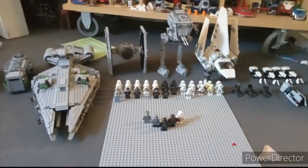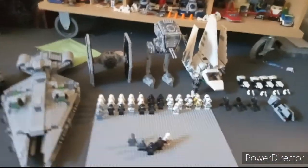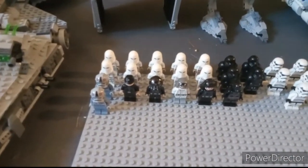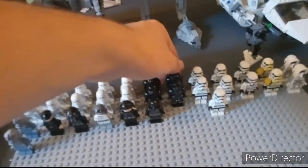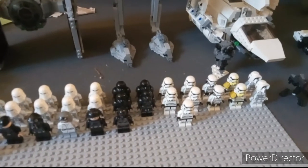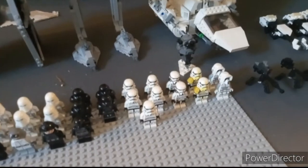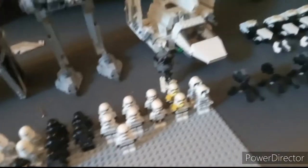First I should probably go over the soldiers before I get into the vehicles. Soldier-wise, we have 10 snowtroopers — six of which came out of the snowtrooper battle pack, four of which came out in the AT-AT. We have four dark troopers — three came in the hallway set, one came in the light cruiser. We have five regular stormtroopers — four came in the Iron Marauder, one came in a TIE fighter.